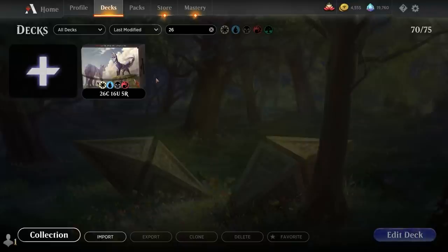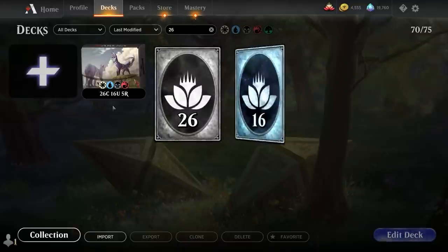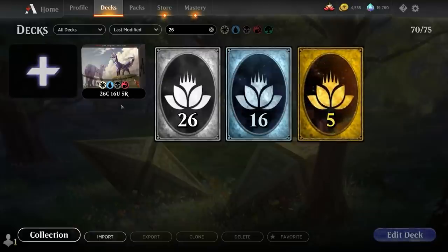A deck most people will already be familiar with. In order to build the deck if you start out with a brand new account, you'll need 26 common wildcards, 16 uncommons, and 5 rare wildcards. So the deck is pretty cheap to build in terms of rares and mythics required. The good news is that currently Ikoria Premier Drafts are also available, so if you just need to pick up some of the commons and uncommons in the deck, it's a great time to do it.